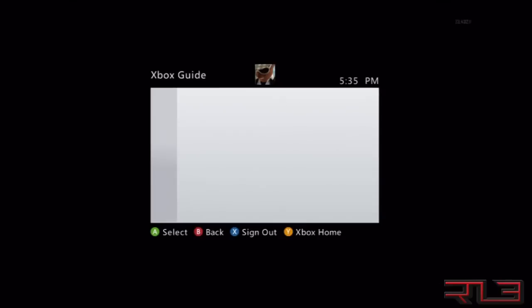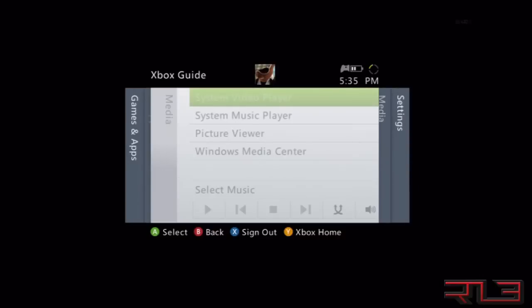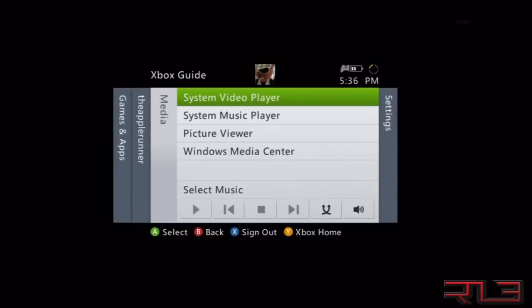Hey guys, it's the Op Runner. As you can see right here, I don't know what the hell's wrong with my Xbox or if it's just the game, because this never happens with other games. As you can see the Xbox is working fine, I can move around — I don't know why. I really do think Black Ops 2 is hacked, because look what keeps happening.